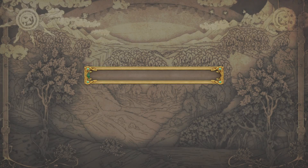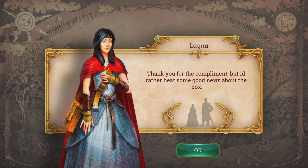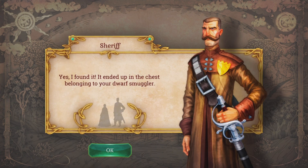Sheriff again. 'The peasants told me that you helped them — everything is even better. You're truly a great ruler.' It's just a princess helping people. But we haven't even figured out who sent that box — that magic box, or rather the curse box. I'd rather hear some good news about the box. 'I found it — it ended up in the chest belonging to your dwarf smuggler.' I knew it — he's the guy who stole it. Who's the one in charge? Who owns that magic box and sent it to the princess's birthday party? But we'll see. 'In interrogation, I found out where the bandits are keeping the loot — they have a chance to put an end to their crimes.'